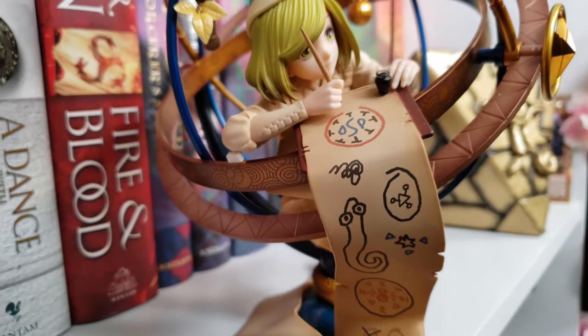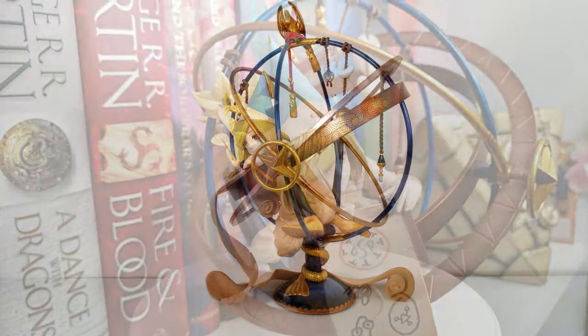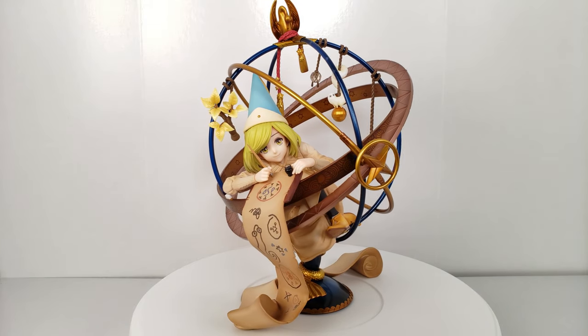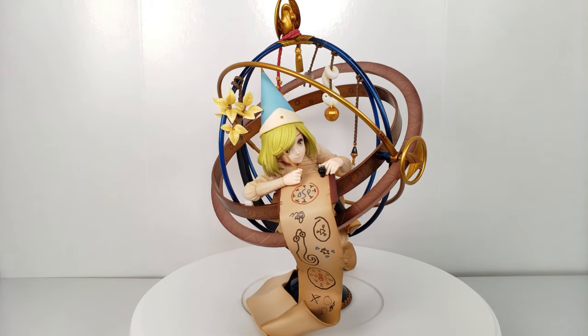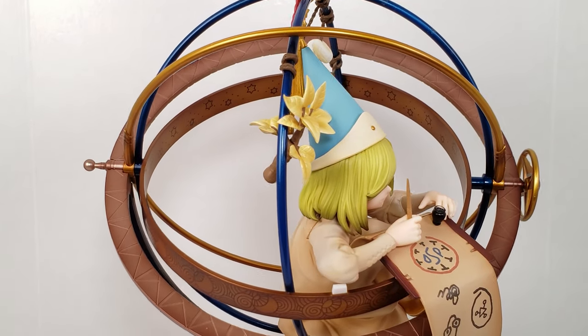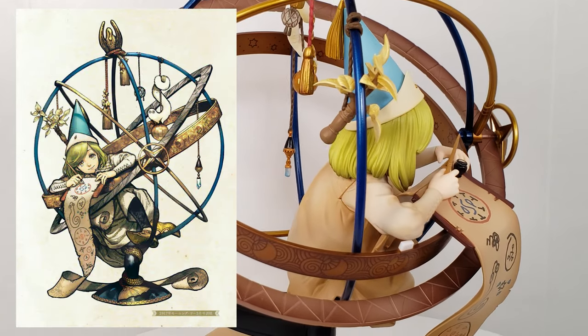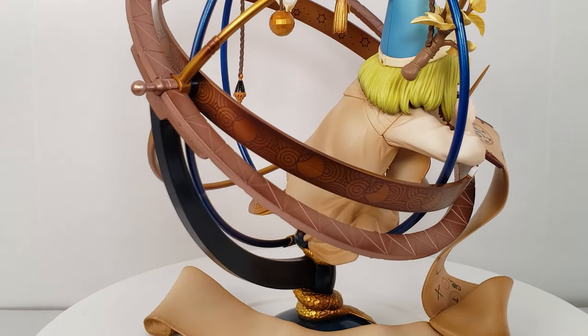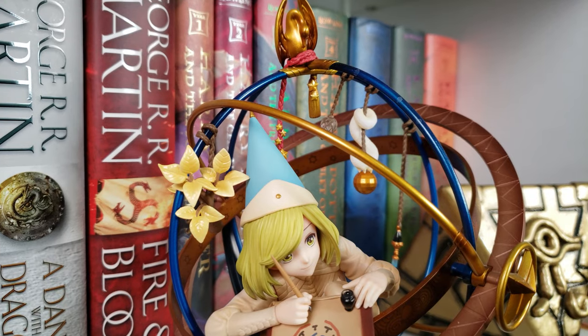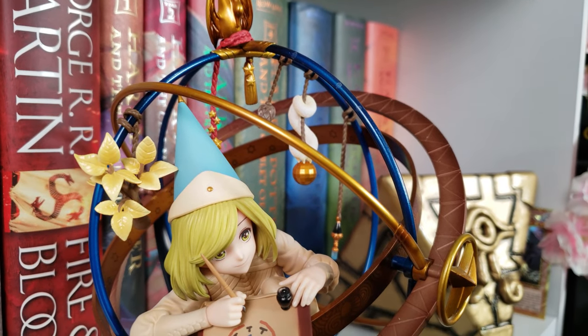Right below we have Koko from Witch Hat Atelier by Kotobukiya. This is currently a manga-only series that I'm sure will get an anime adaptation because of how well it's doing and how popular it is — there are already two figures of Koko. This one is based off the mangaka's artwork, I believe from a splash page illustration. I just love the spherical design of this figure; it feels very cozy and like she just belongs in front of a library.